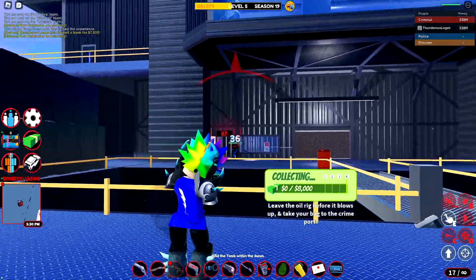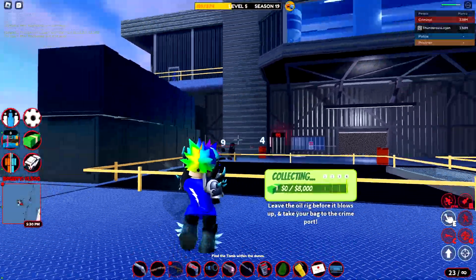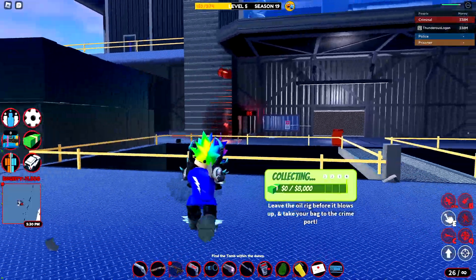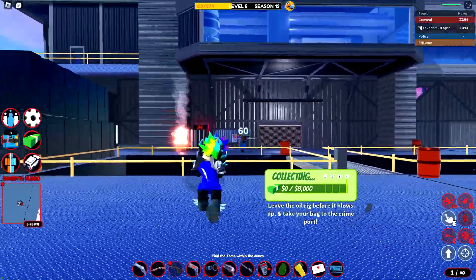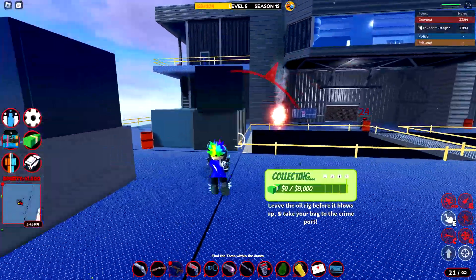Looks like seven NPCs show up from out of here. Now the best way to deal with this is just take them out with an AK-47, or some sort of machine gun, or you could use that barrel over there to your advantage, as it damages the NPCs a lot — but it does damage you as well if you're too close when it explodes, so be careful.